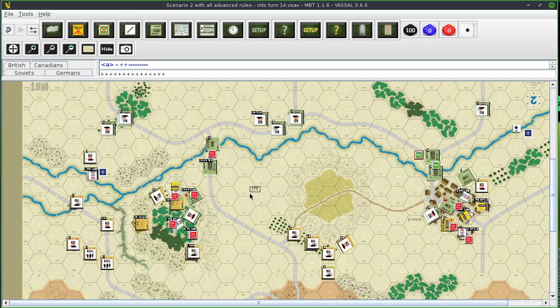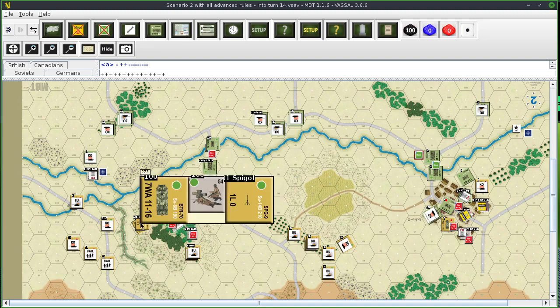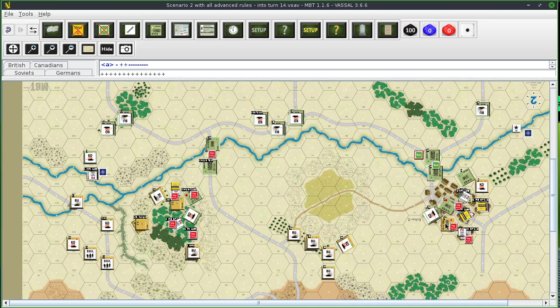The situation as it stands: the Russians are on their last legs over here in the woods. They have a spigot team, which is anti-tank, and a heavy machine gun, which is anti-tank and heavy machine gun. They have a squad in the woods, and over here they have the spigot team and a vehicle. Over here on the right they have a BTR-70 and a half squad in this town, and a full squad in this town.